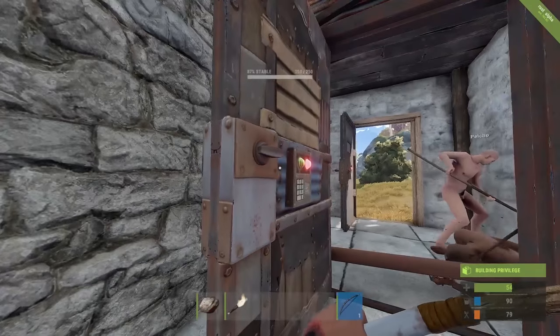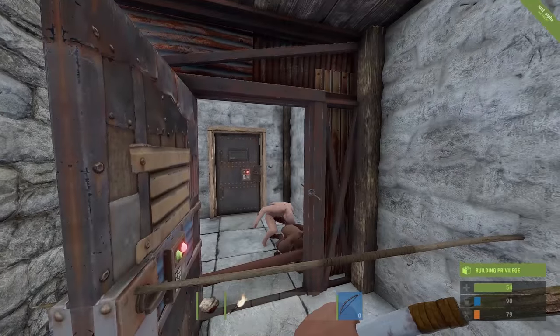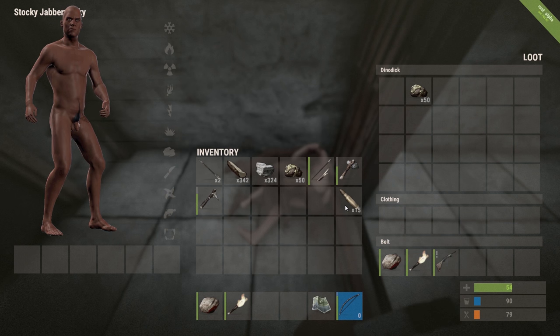If somebody is camping your door and you have the security of an airlock behind you, you can take advantage of the element of surprise and take them out with a bow or another gun.